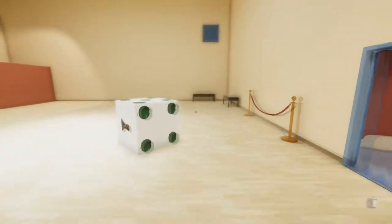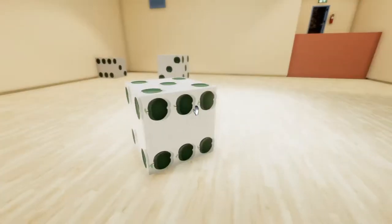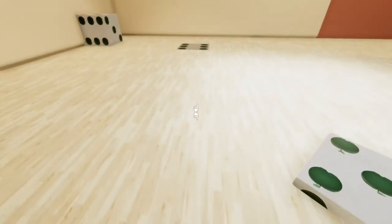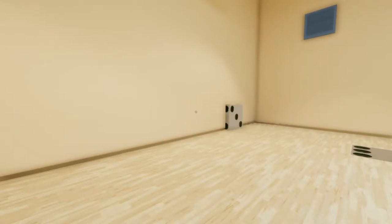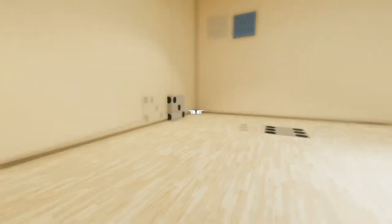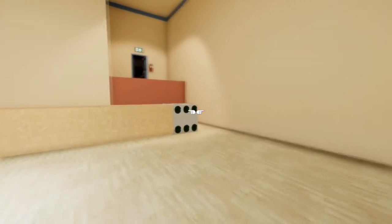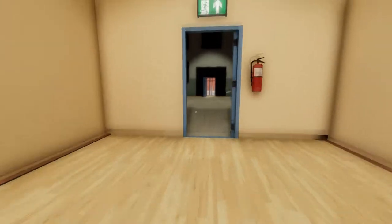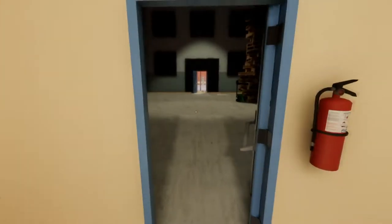This is a slightly different little trick - we have to get up there and these dice move up, down, left or right, like so. The idea is: move this one all the way down, move this one all the way across, and then you can use it to jump. Nearly didn't make that, but that's how you do it.